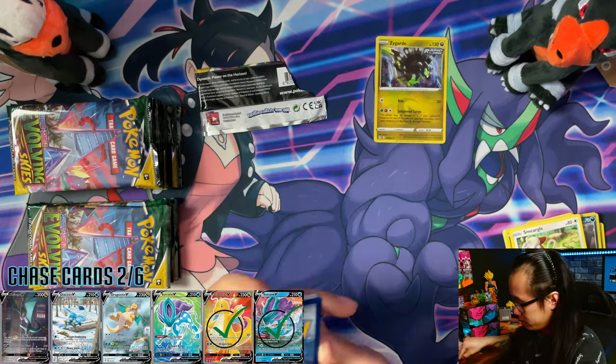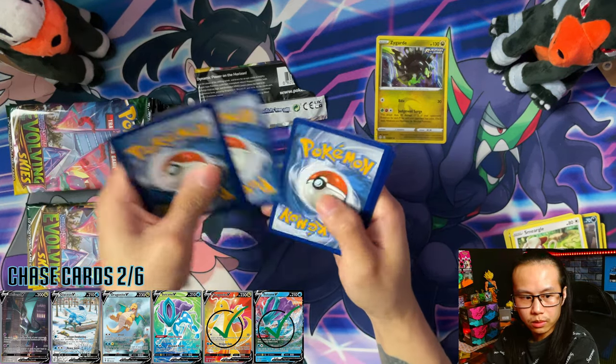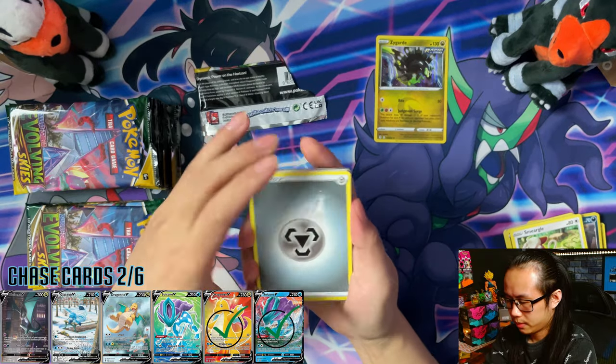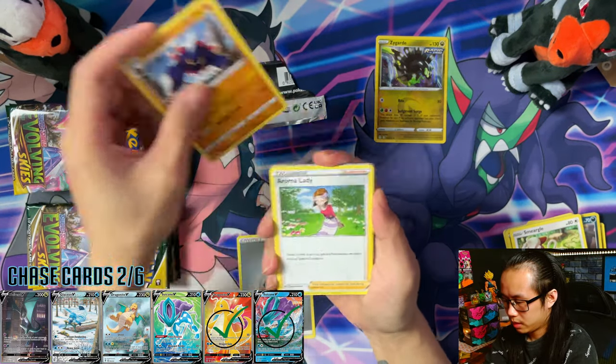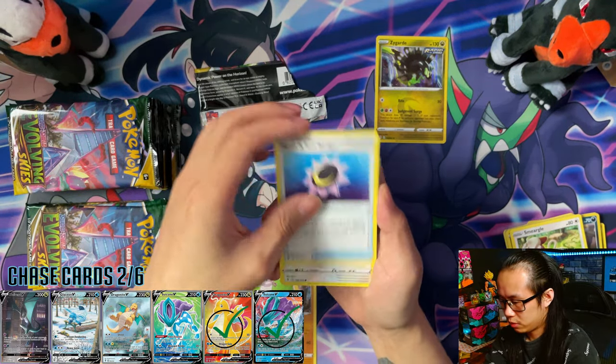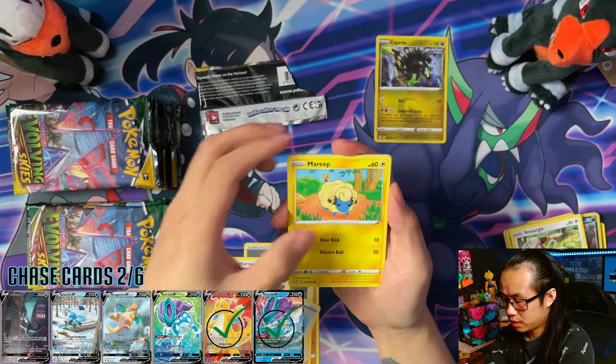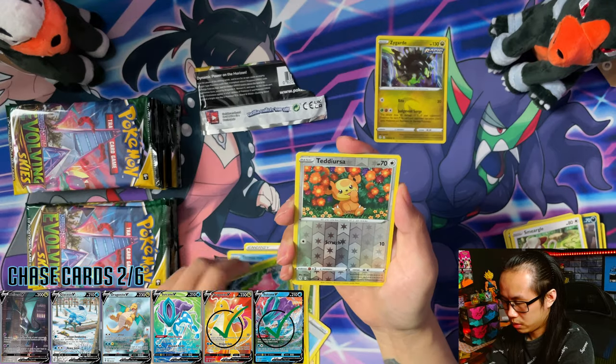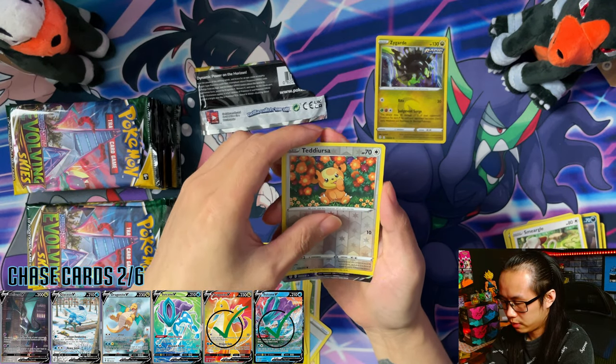Tor card. One, two, three, four. Steel Energy, Doldor, Aroma Lady, Moon and Sun Badge, Heliosk, Marit, Zoroa, Tentacool, Hotpa, Heliosk Reverse.